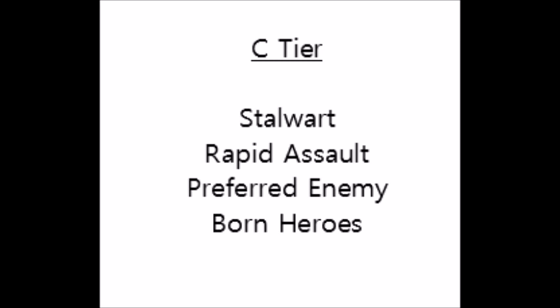The last one in C tier is Born Heroes. This gives your characters a 6-inch heroic intervention — basically the same as Space Wolves characters get. It's good for characters because it can catch your opponent off guard if, say, you have a fighty Smash Captain on an objective and they put a unit within 6 inches — you get to do a heroic intervention, and if they didn't charge you, they can't even fight your character in the fight phase. So it has definite potential for catching your opponent off guard, but it won't come into effect that often, and if your opponent knows you've got it, they can just keep their units outside of 6 inches of your characters to counter it quite easily.